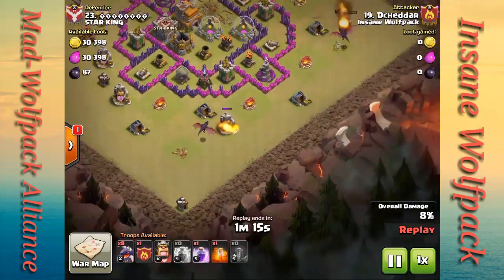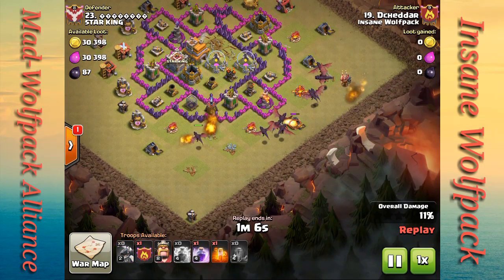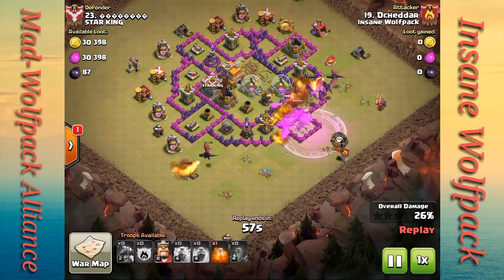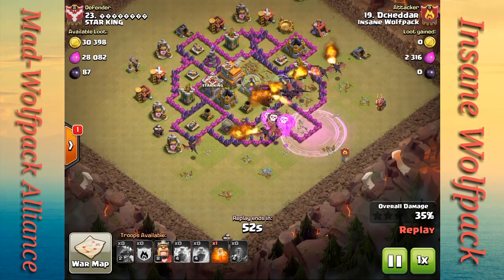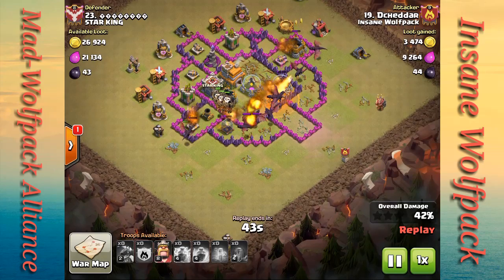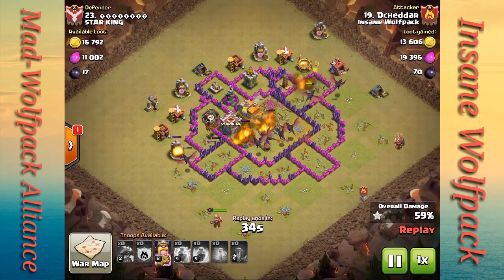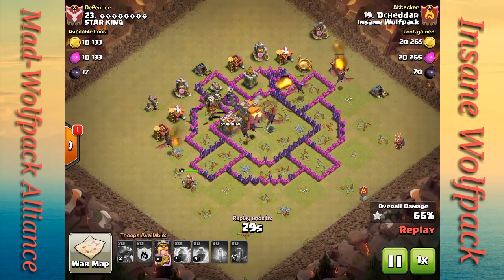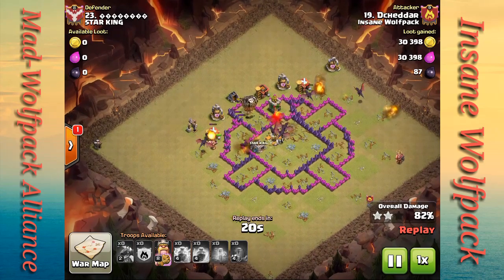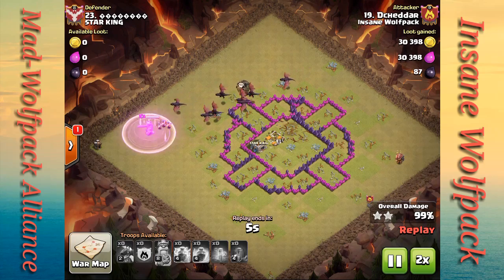Unfortunately that second dragon should have been dropped over by that builder hut, but he makes up for it in the end — he's being very patient with his dragons. He drops a rage to push them right into the core, then drops his loons to push all the way to that last air defense. A dragon comes out of the clan castle; he drops the poison spell to slow it down. The air defense goes down, the clan castle dragon goes down, and he actually saved his Barbarian King for that builder hut. Very methodical — nice job Cheddar.